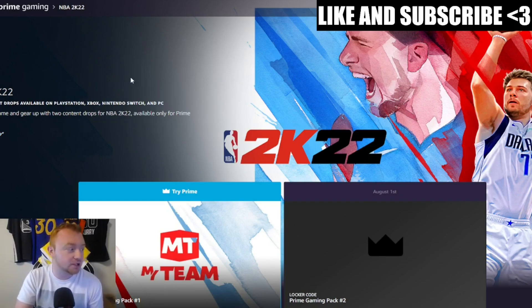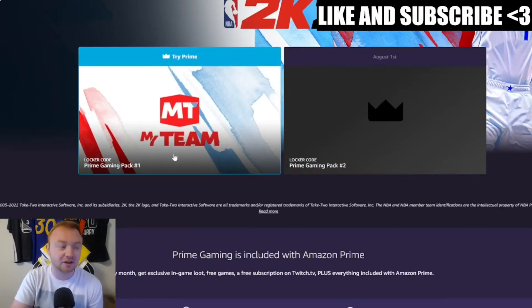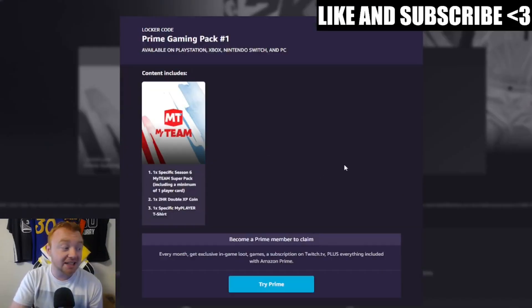It says Prime number one. Once you hit that, you will pop up on a screen that says NBA 2K22 — two content drops are going to be available soon. The first one is this locker code right now. This is the first time I've clicked on this screen, and you can actually see there is going to be a second Prime Pack dropping August 1st. It does show you guys exactly what you get, which is really cool.